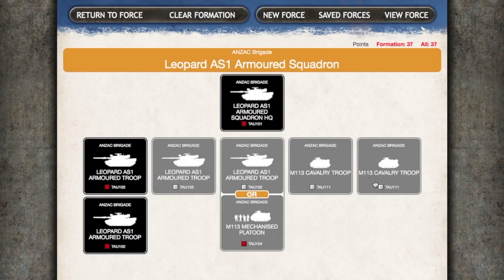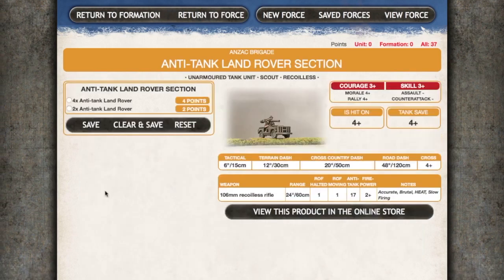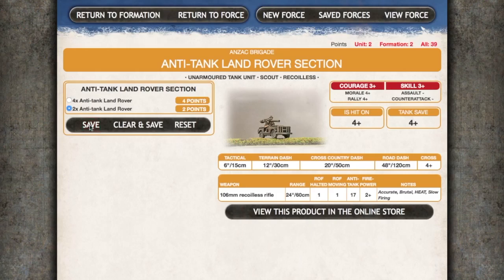I could add up to two M113 cavalry troops as well, but I think it's time for some support. If I click Return to Force here I'll get back to the Anzac Brigade force diagram. This lists all my support options. I'm going to add an anti-tank Land Rover section. Clicking the box takes me to the unit diagram, which shows all the unit stats for the Land Rover section. I'll click the two-point option and add a pair of Land Rovers to my force, then save to confirm.